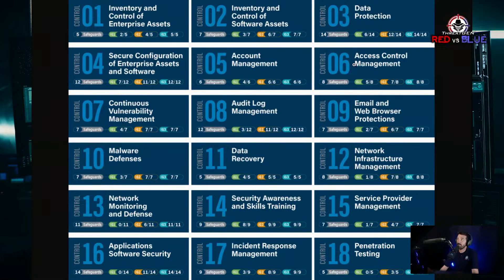I'm going to try to jam in some NIST CSF love every chance I get. Control 10 is malware defenses — EDR, anti-malware. Control 11 is data recovery, which is business continuity related. Control 12 is network infrastructure — firewalls, network segmentation, VPN. Control 13 is network monitoring and defense — network intrusion detection systems, wireless security. Control 14 is security awareness and skills training — that's my jam.